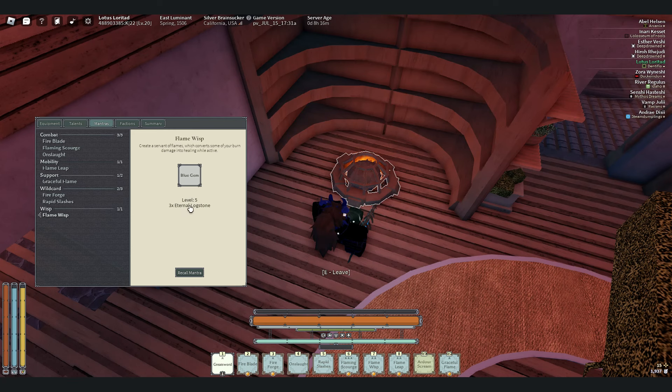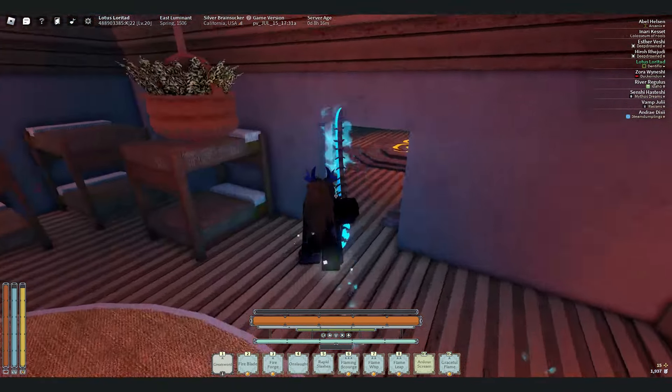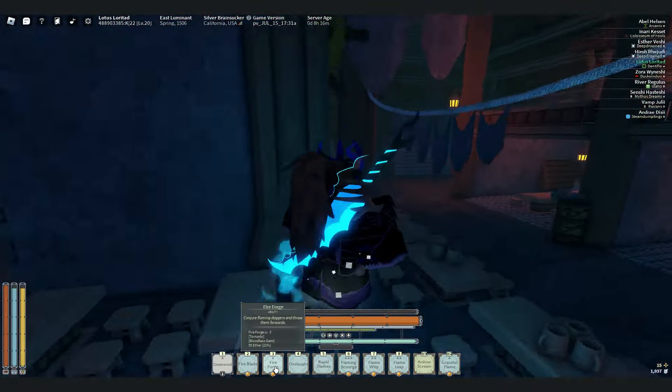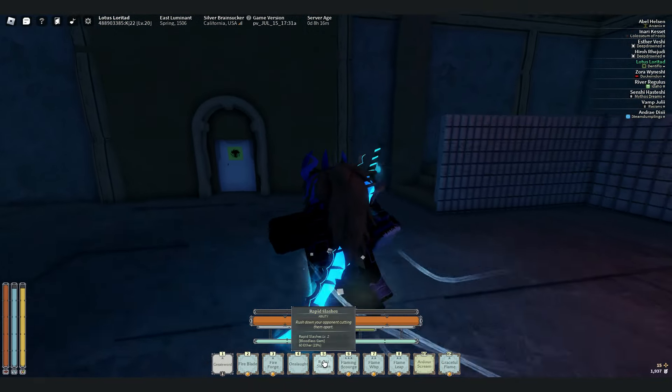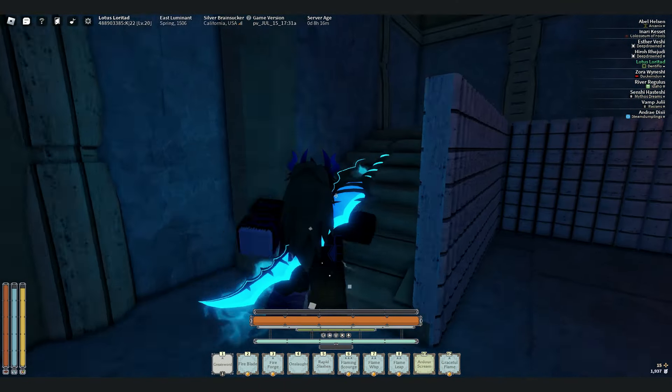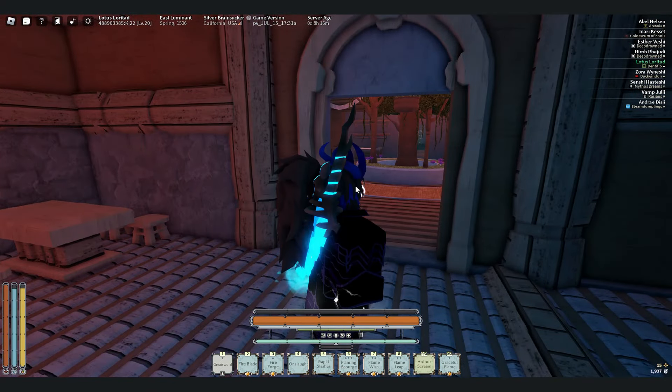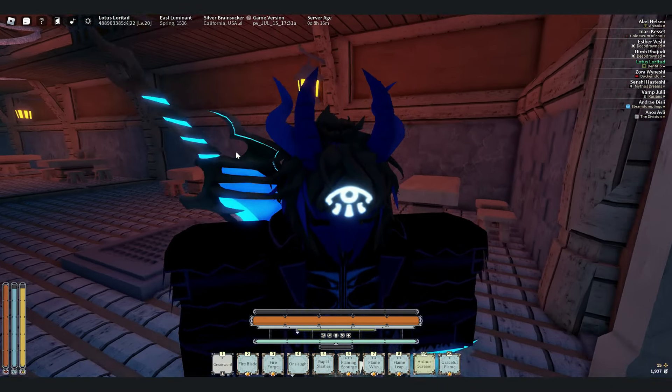With Flameless and three Eternals — you can also go three Aeons — it makes a really powerful healing build. Fireforge, Rapid Slashes, and Flaming Scourge together as a combo are really, really good. Again, the oath does not matter at all; you can go whatever you want.